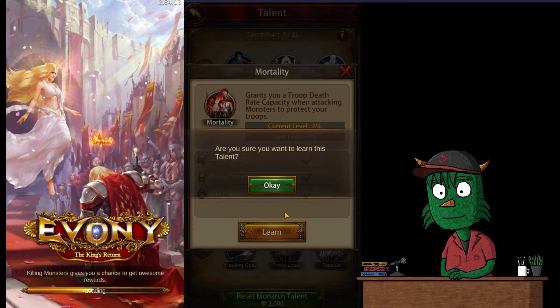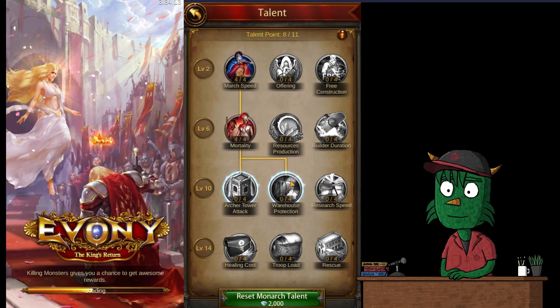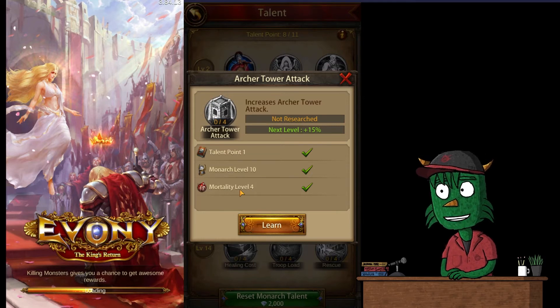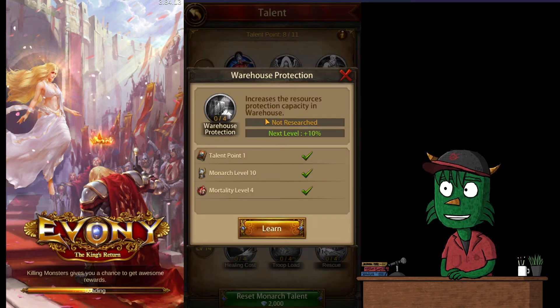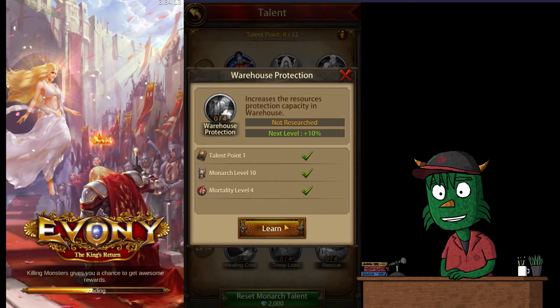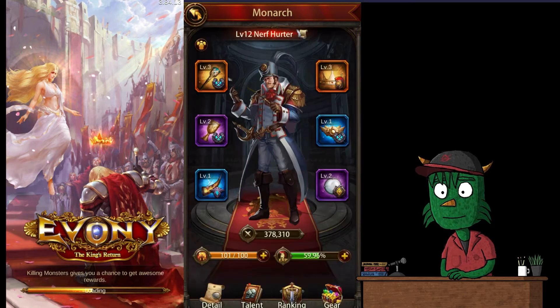That leaves us with three more points. I'm torn on the archer tower — I don't know that a battle has been won or lost on my archer tower's power, mostly because I don't have enough experience with it. So we'll put the next three into warehouse protection capacity. That locks us in, and when we get our next point, we'll complete this tier and can go any of three directions after that.